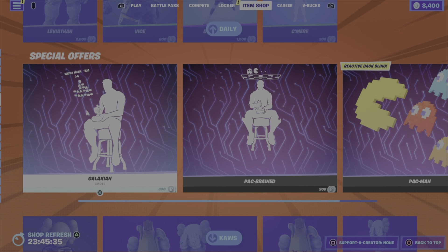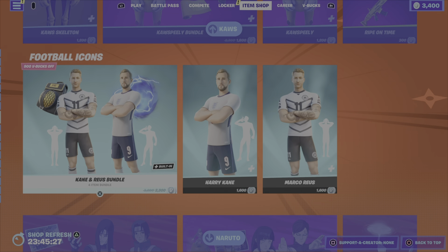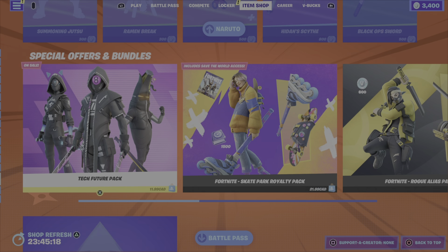And that is it for tonight's shop. Still around are the Galaxian, the Pac-Brain, the Pac-Man. The Cause items are still here from yesterday. The Football Icon Series outfits are still here. The Naruto bundles and items are still around. And Spider-Man Zero has finally left the shop. So no new special offers and bundles down here.